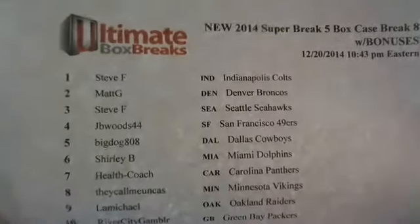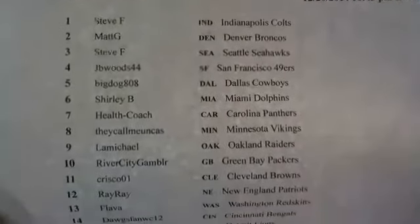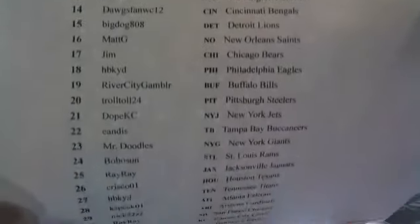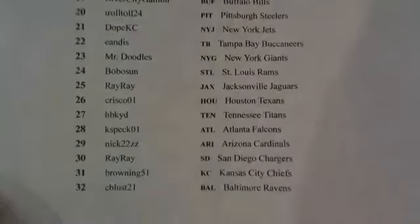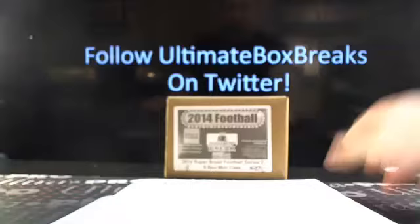Take a look. So we've got a super break five-box case break with this number eight, with some bonuses attached as well. So 10.43, number eight, and here's everybody up in the break. Thanks guys. And so we'll have the number 32 draft pick automatically gets a box there. So C-Blust, 22.